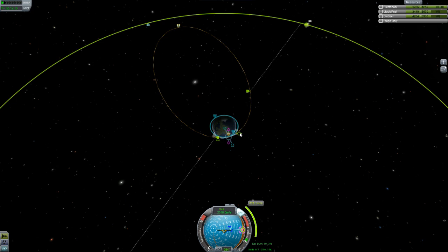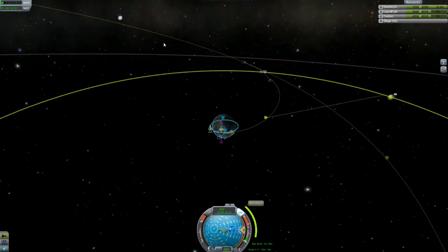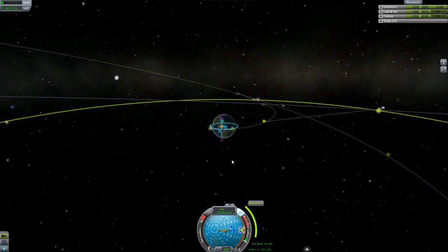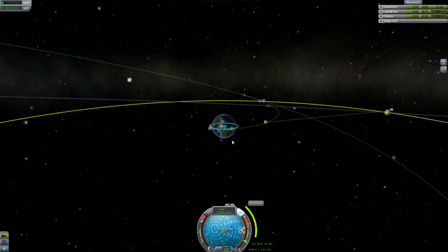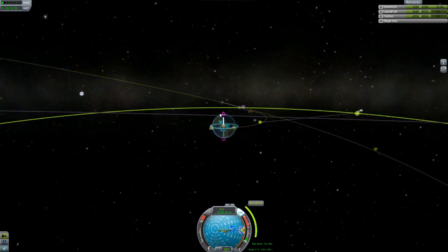Let's expand this out. So this maneuver right now takes like a minute 35, and when I only had the one nuclear engine on an earlier version — yeah, that's pretty good, 250,000. When I only had the one nuclear engine the burn to maneuver out to the moon it was like 8 minutes, and I couldn't do it efficiently in one pass and it was just a mess. It needed to be fixed.